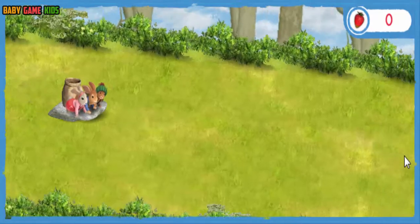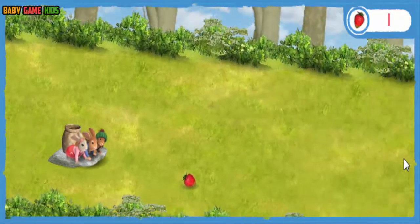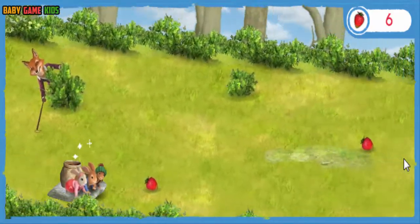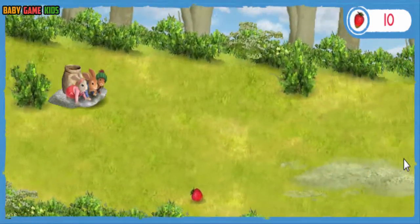I see the strawberries! Move the sled to pick them up. Watch out for bushes — if we bump into one, we'll lose a strawberry. Keep going. A good rabbit never gives up! Oh no, it's Mr. Todd! Don't bump into his cane!